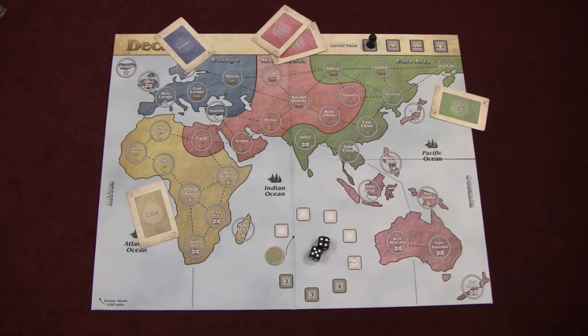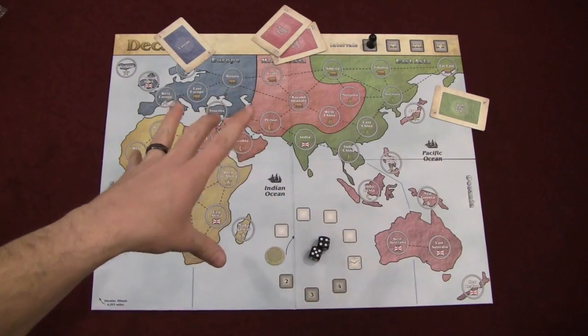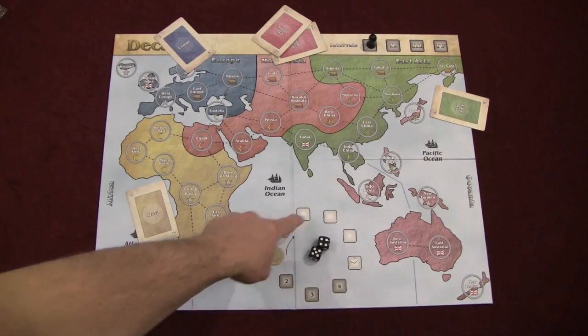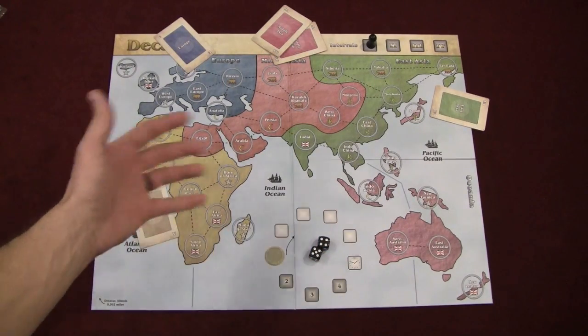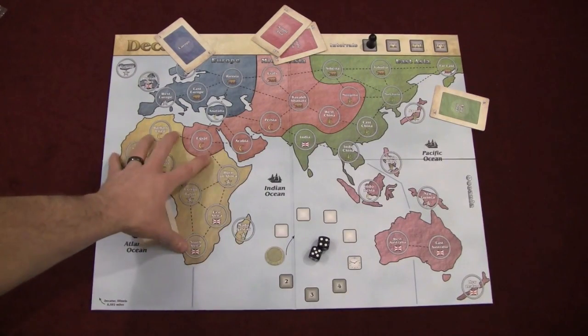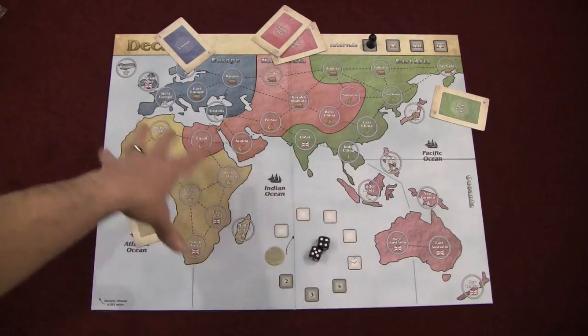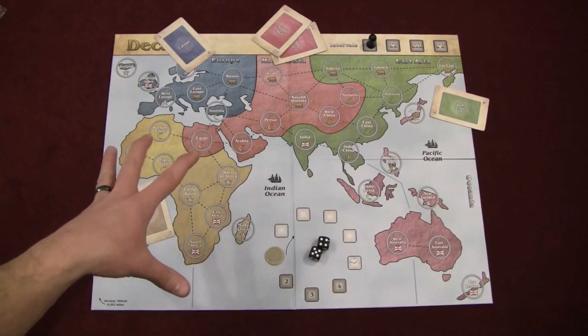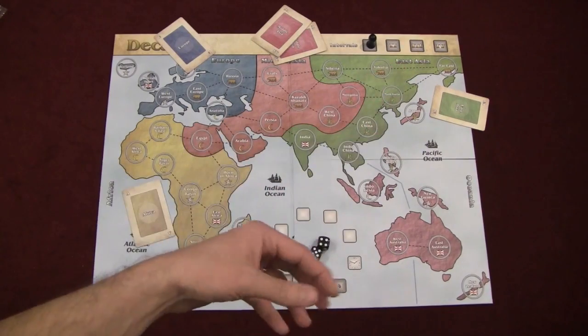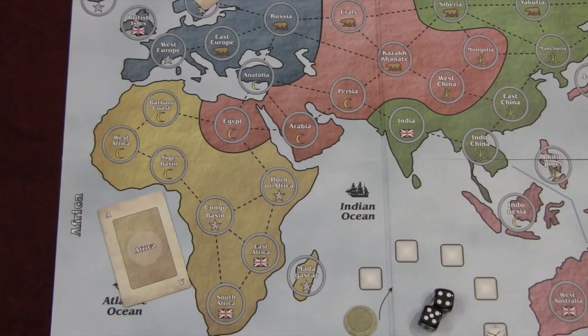The idea of the game is that you're trying to put troops — called factors, those little squares — on the board and move them into areas you think are going to be prosperous at the end of each interval. You'll play a bunch of rounds, it will end, and everybody reveals their prosperity cards. Whichever area has the most cards gets bonuses or negatives. After four intervals, whoever has the most factors in play is the winner. During a player's turn, you have one action you can perform from seven actions available.